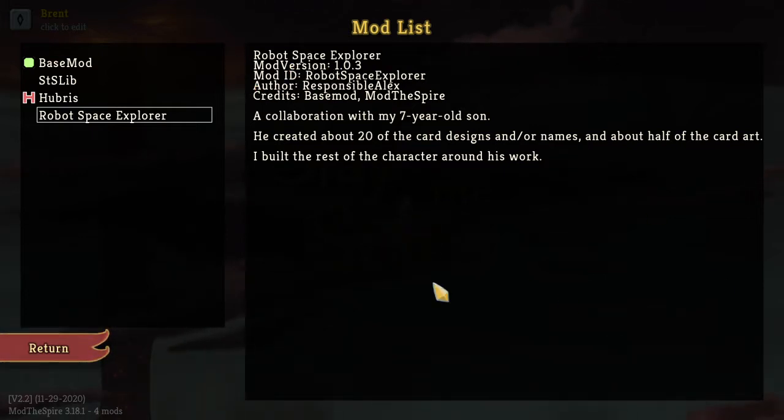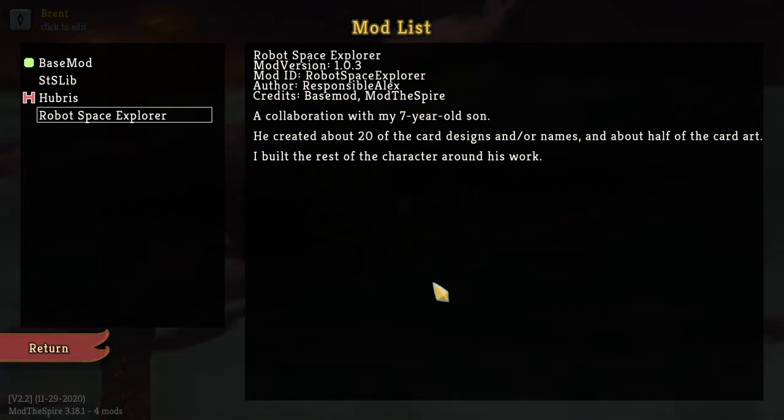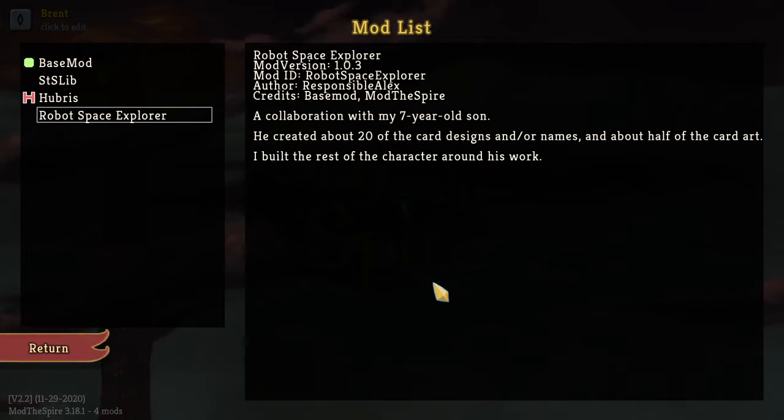It looks like a popular mod based on the recent mod list, so I thought it might be fun to give this a go. I would have went with the Silent for our last mod list. My goal was to play through the last two — Silent and Ironclad — then start back on Downfall. However, I think there's also an issue currently, it might be Replay the Spire, but everyone adds the black cards.